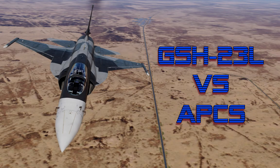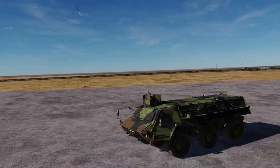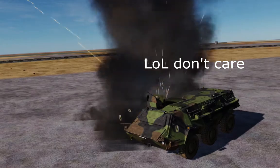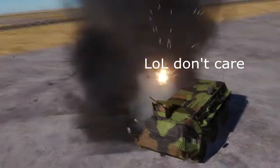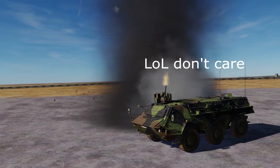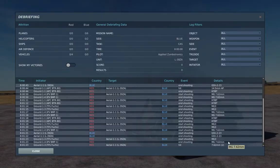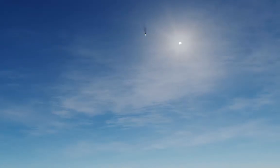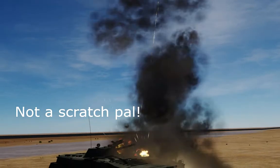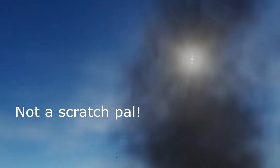Hello everyone! Lately I have been returning to the DCS world after a fairly long hiatus. I was trying to create some nice scenarios for myself to enjoy in Mission Editor, but I realized something: some AI aircraft weren't doing much with their guns against fairly light-skinned vehicles. I wanted to try it myself and, well, surprise — I wasn't doing much of anything either.